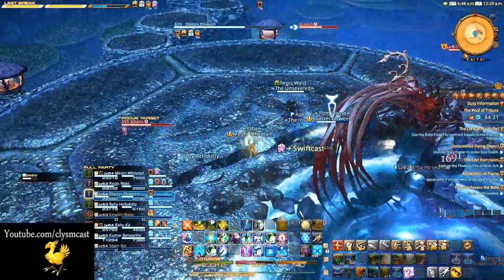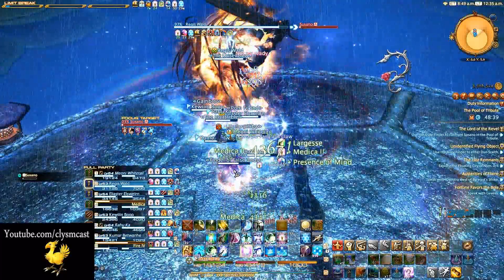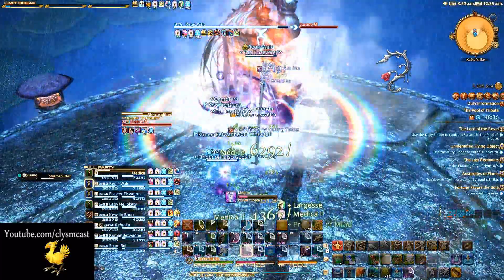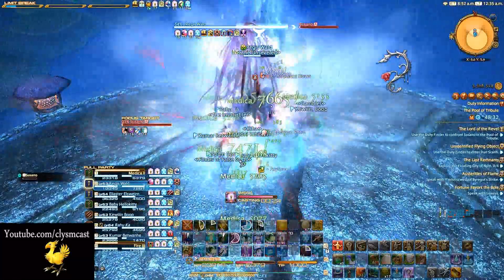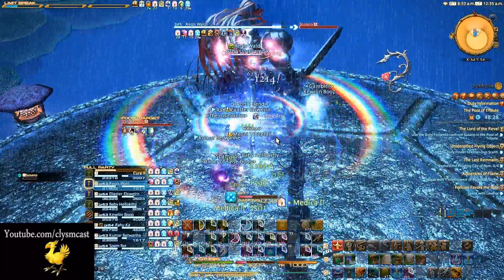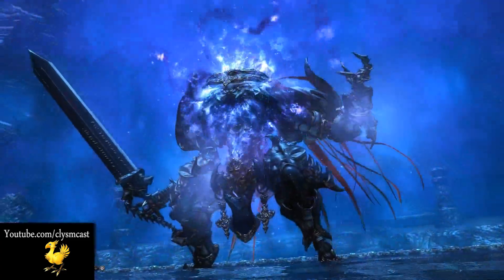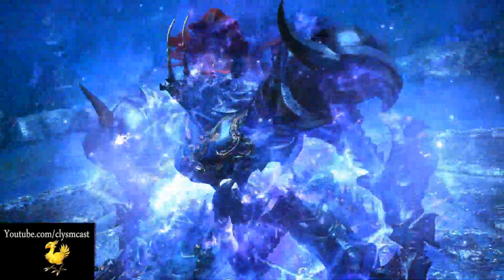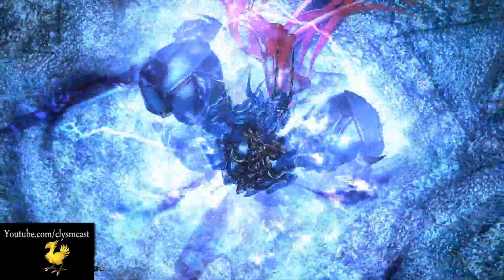If you managed to scrape through these mechanic basics, you should have killed Susano. Personally, the damage feels right and I really enjoyed the levelling challenge. I'm very excited to see the extreme mode of this fight. It's really hands-on and unlike Bismarck in Heavensward, this one actually requires a bit of skill and teamwork. I very much like the tank's separate ability with the active time manoeuvre — it allows the tanks to really shine and the DPS to see if they are pulling the same weight needed to finish off fights like this.